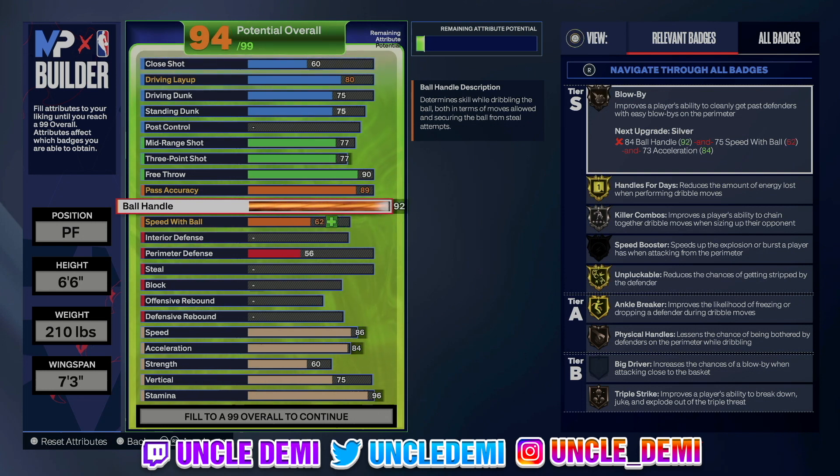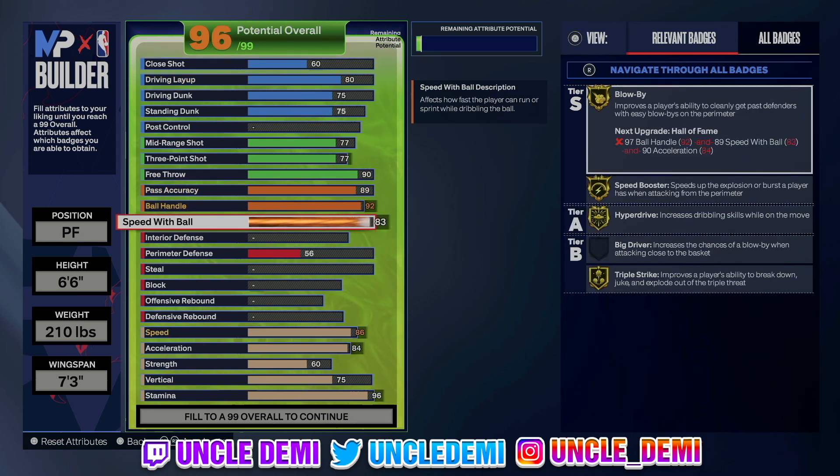We're going all the way up to 92 on ball handle. The reason is just to get Unpluckable on gold, which is important. Since you're 6'6", you're not going to be able to get all those really good dribble styles for 6'5" and under, so you're really doing this for the 92 to get Unpluckable. Then we're going 83 on speed with ball, which gives you Blow Bys, Speed Booster, and Hyperdrive all on gold — very, very important for a primary ball handler build.